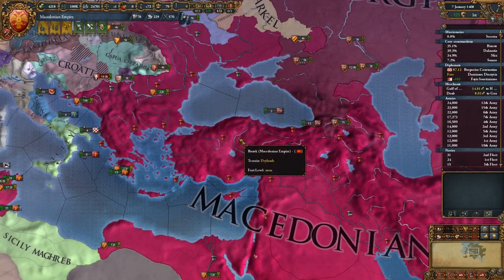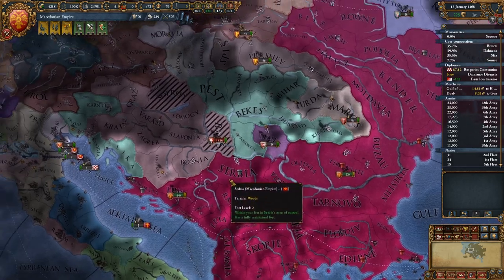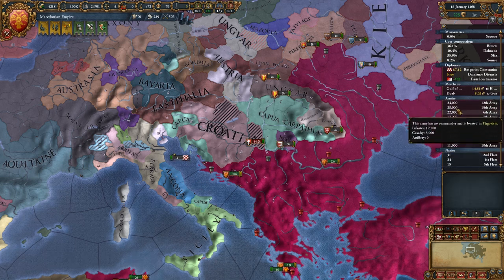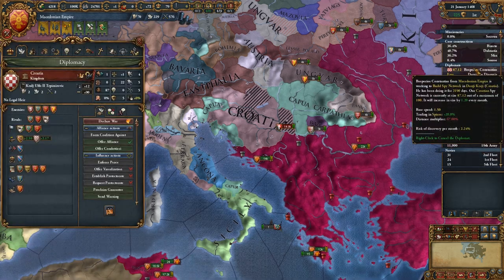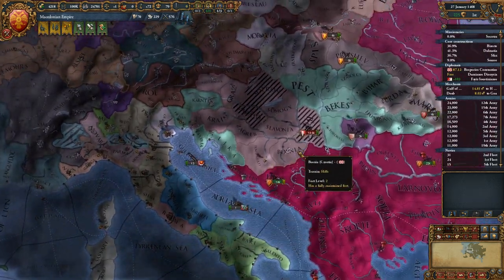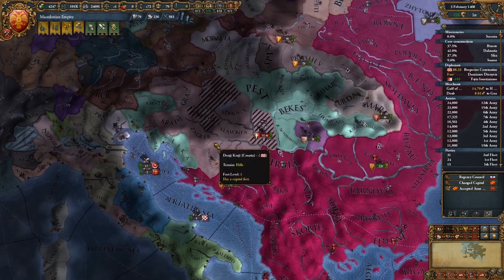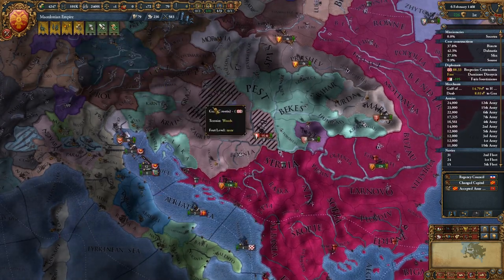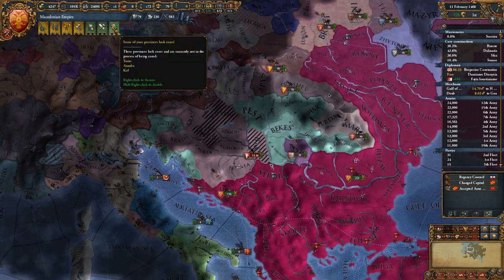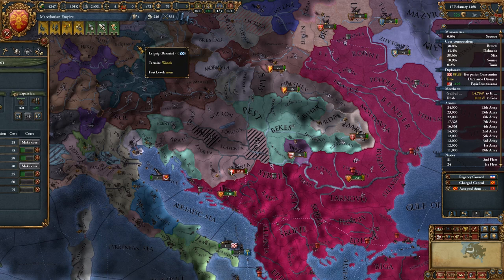Alright, so let's go ahead and unpause and let's get things just kind of moving here a little bit. It looks like Croatia here is having a bit of trouble. We're building a spy network in Croatia right now, so we can then fabricate a claim on a county in Croatia and then basically push into Croatia, take over a chunk of that country. But I'm probably going to hold off on doing that, because we already are working on trying to core up the territory we took.